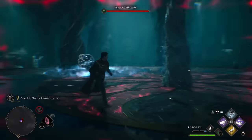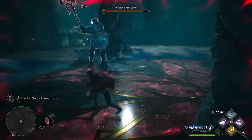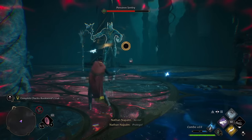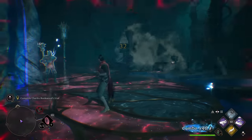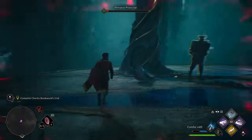You're going to have to use the portal in order to either trick them into coming through it so that you can attack them, or shoot them through that portal with magic. There's nothing really special about this fight — it's just like the other knights you fought before, except there are going to be about three of them who are invisible that you'll have to get through the portal.